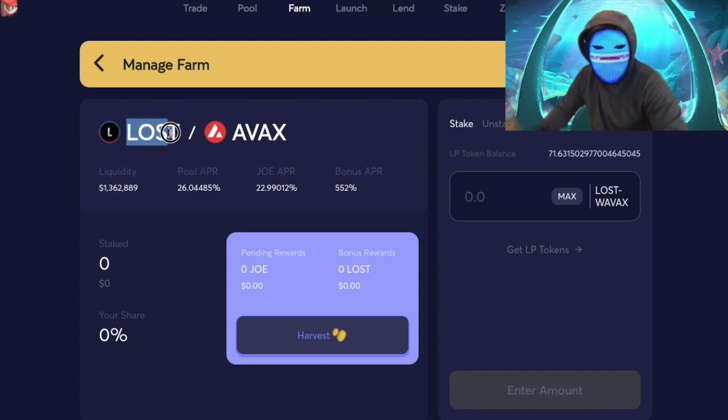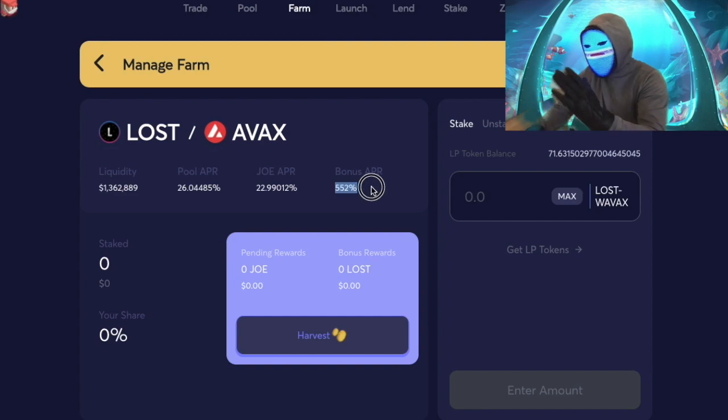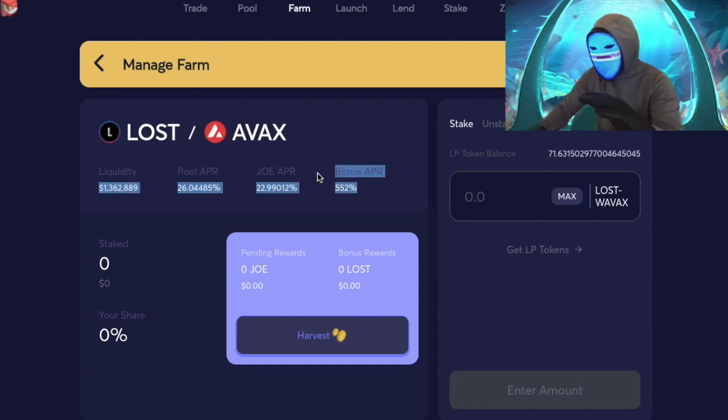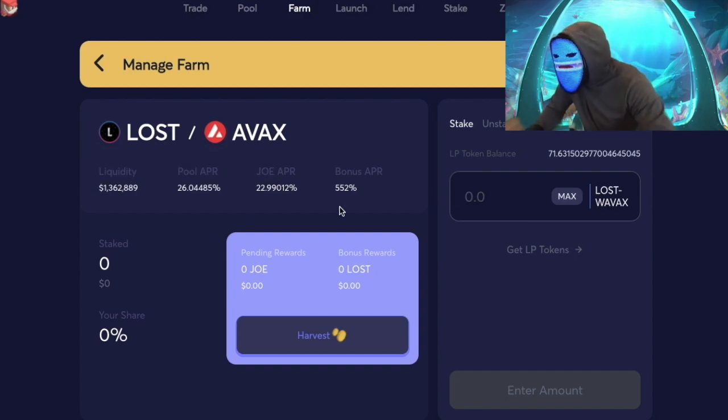Keep in mind, LOST is a volatile new asset. AVEX is a little more stable, but even AVEX on its own is volatile. With a brand new token, a lot of people in this pool are going to try to pump and dump — they'll earn a lot of LOST and sell it for gains quickly. So this is not something where you see 552% bonus APR and hold for the entire year. You want to monitor this closely and take your gains sooner rather than later.